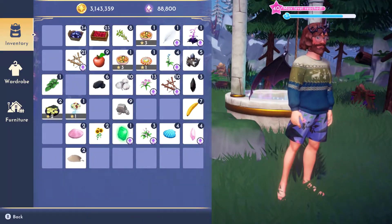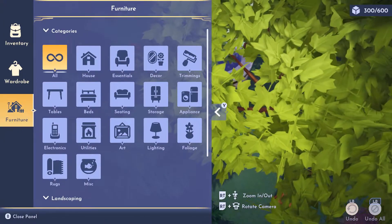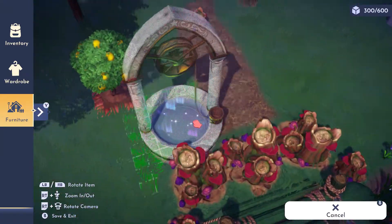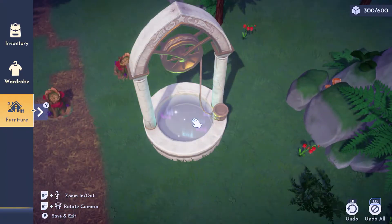If you go to your designer menu, or the furniture menu, whatever you want to call it, you can actually move this well to get in the places you're not supposed to be in yet. Like, see all these stumps right here? I can't get in there. So you just place that here.